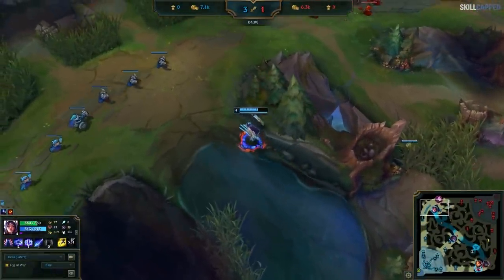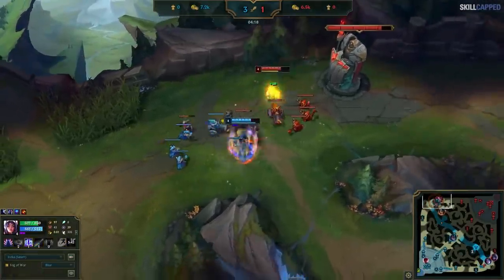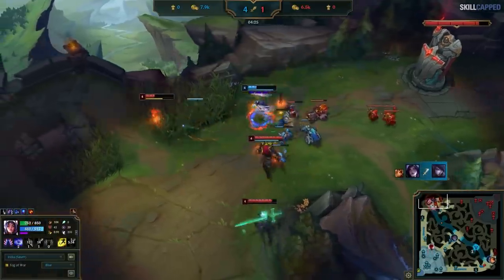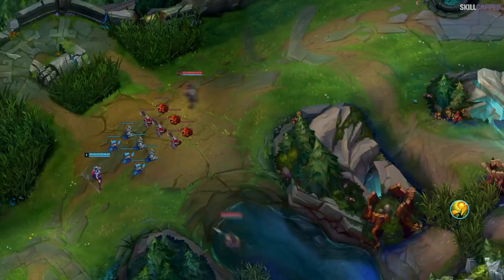Moving on to the third ward we're critiquing: the very common tri-brush ward that players tend to place when they plan on playing aggressively. This is relevant for both the blue side top lane player and the red side bot lane, but slightly more relevant for top lane as it leads to more deaths. The problem is that if you only have this ward, you're completely susceptible to plays from the river. You're basically gambling on the fact that the enemy jungler will come from the tri-brush, and if they don't, you're dead.